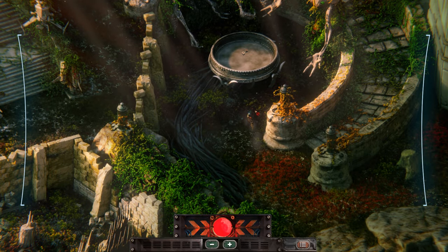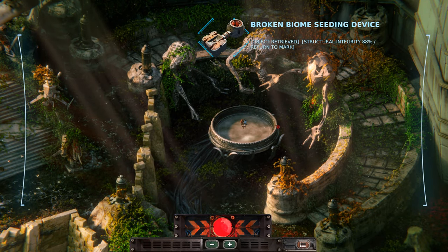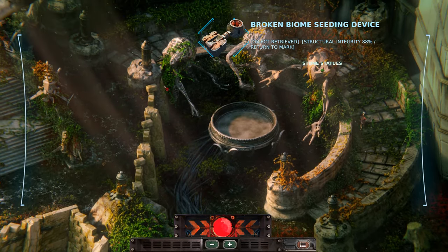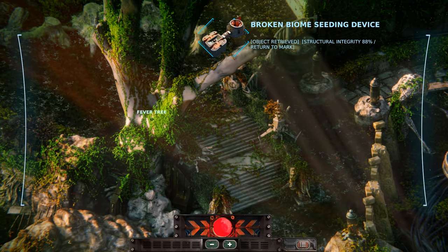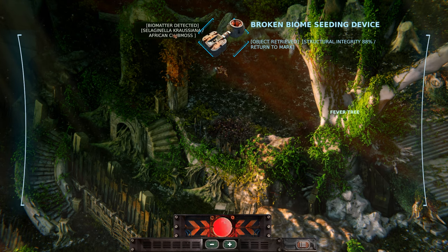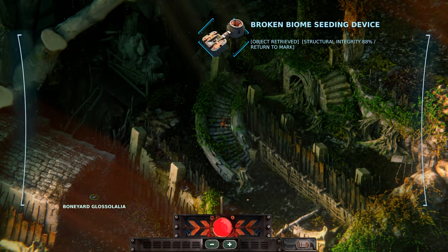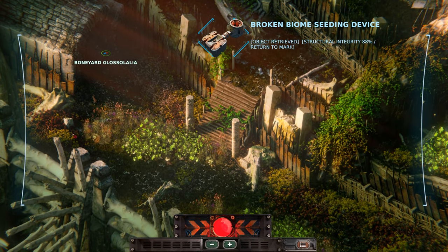I might stay zoomed out for Pooch just because it's so nauseating. Broken biome seating device, structural integrity 88. It's so peaceful. African club moss. And now the rabbits are free to roam and not explode.